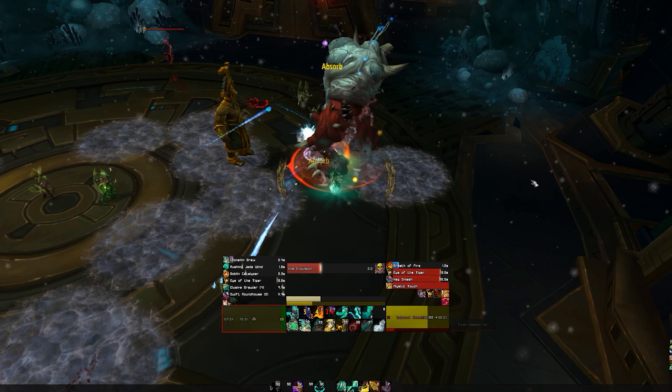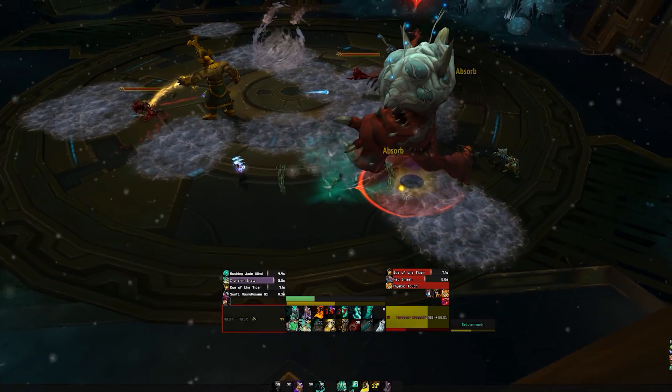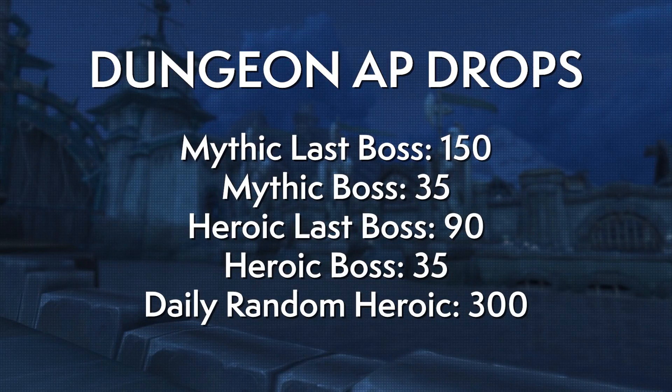Dungeons also drop AP. The final boss of a mythic dungeon gives 150 and regular mythic bosses give 35, meaning a four-boss mythic dungeon gives you 255 AP. The final boss of a heroic is 90, while other bosses drop 35. Importantly, the first daily heroic drops a bonus 300. Normal dungeons do drop AP, but they're probably not worth doing specifically for it.